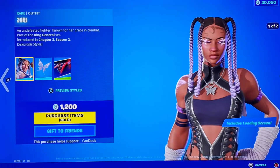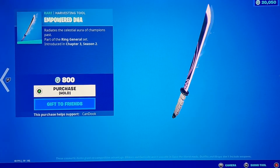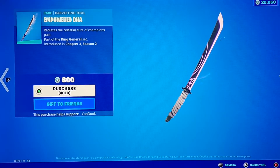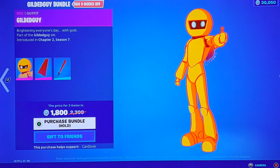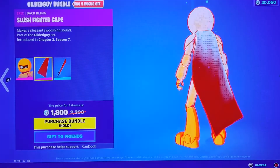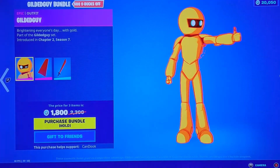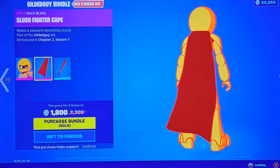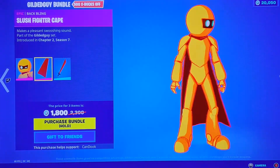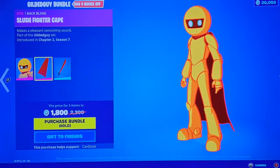We got the Empowered Dha Katana — that is so cool, I really like this katana. Really sweaty katana, amazing pickaxe overall. Look at that animation when it swings. We have the Gilded Guy — this is the skin that's like 'snipe me, free headshot.' You can be seen from three miles away and it's got the biggest head in the game. We also got the Slush Fighter Cape, pretty sweaty cape, but not many people use it.